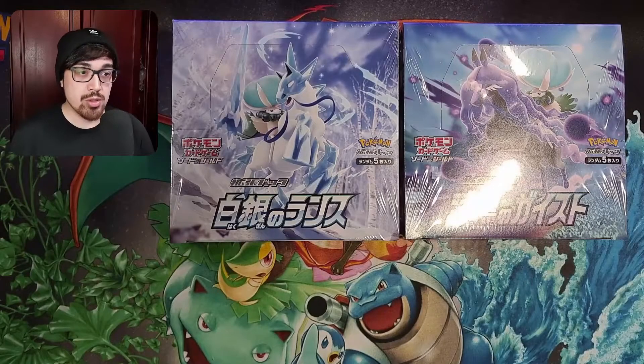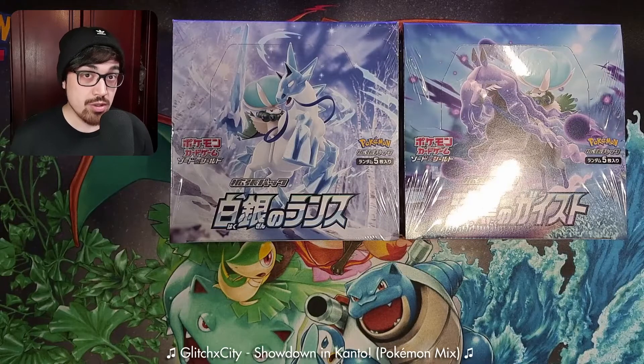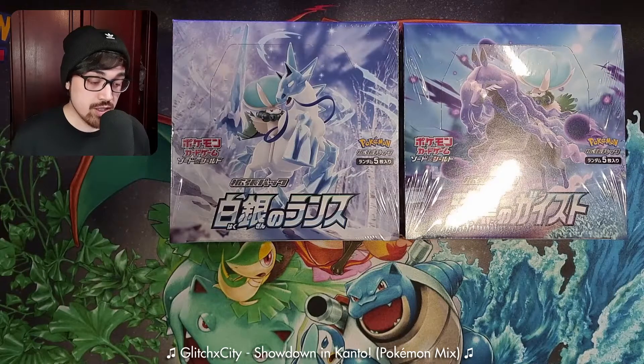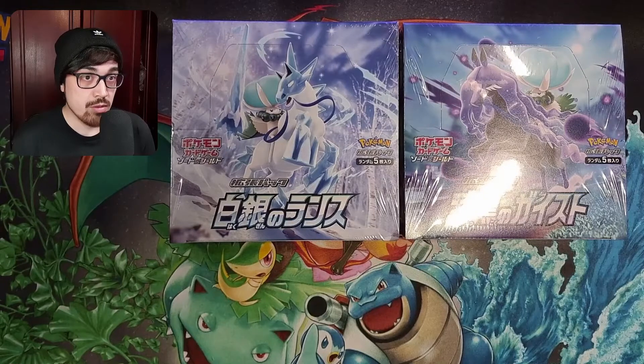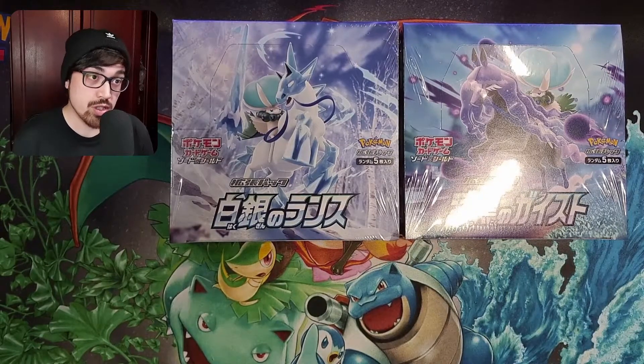Hello there everyone, I'm Jamesuru and welcome back to my channel. Today we're going to be looking at the two latest sets from Japan, Silverlance and Jet Black Spirit, which will turn into Chilling Rain in combination with Matchless Fighters when it comes out in English. We opened Matchless Fighters a couple of weeks ago, so if you'd like to go and give that a watch, please do.